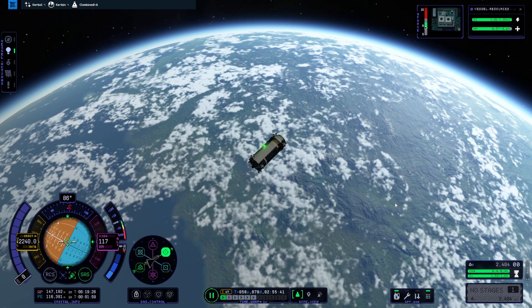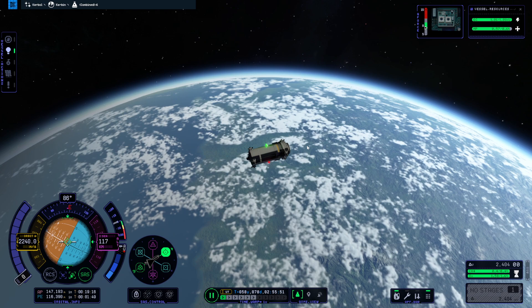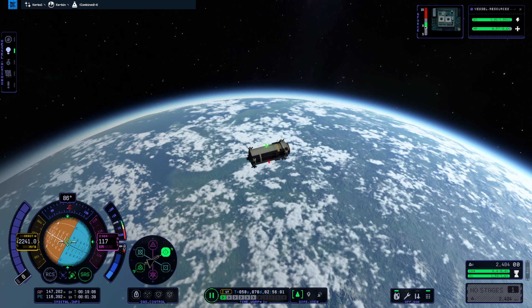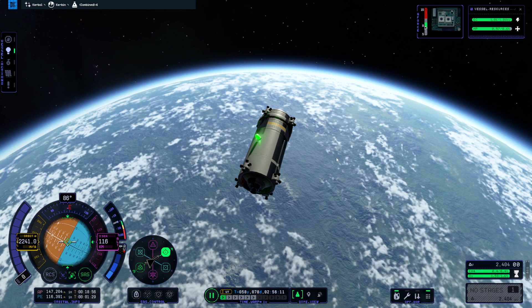Hey everyone, Dan Q here. Today I'm in Kerbal Space Program 2 and I'm going to try and provide a foolproof way of rendezvous and docking. I've seen some other guides and videos on this and it seems like there are some examples where people are not using all the tools that are available to them in Kerbal Space Program, and if you use everything correctly you really can take a lot of guesswork out of rendezvousing and docking.